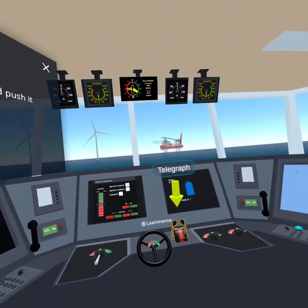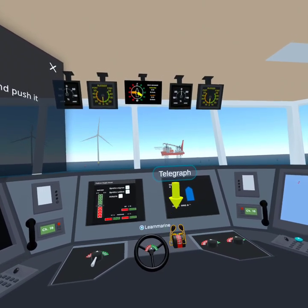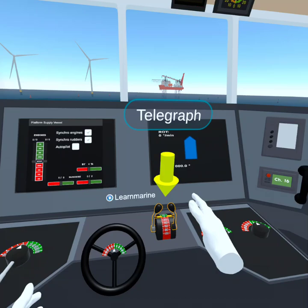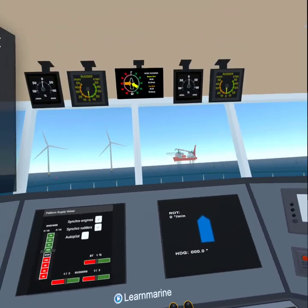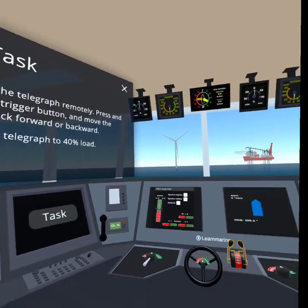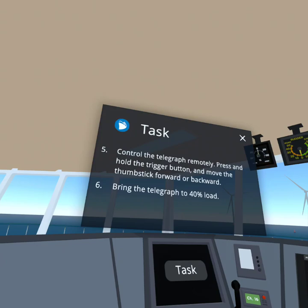The telegraph is used to control the ship's speed. Grab the telegraph handle and push it forward slightly. All right! You can also control the telegraph remotely. Press and hold the trigger button and move the thumbstick forward or backward.